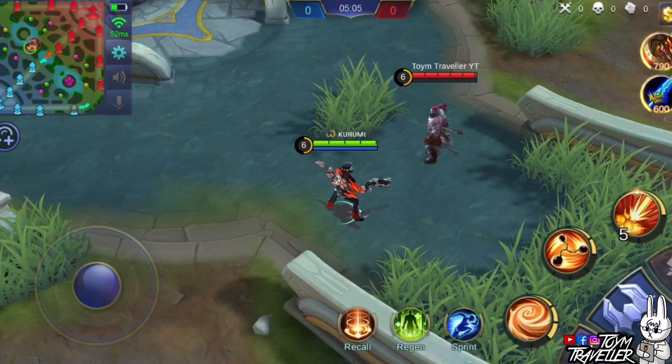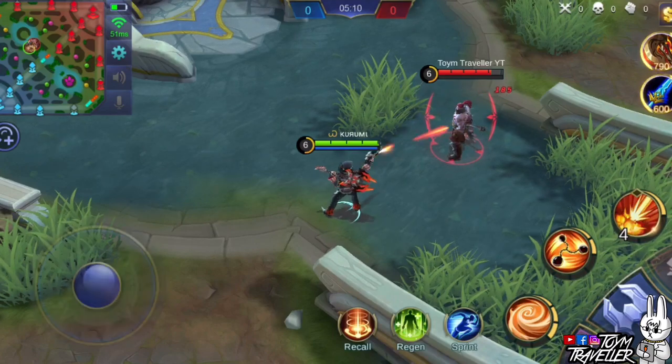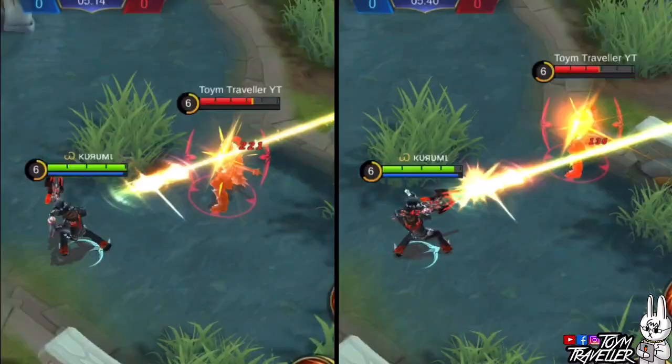Clint's passive skill is really explosive — the ability to deal a boosted basic attack in a line is very impactful. We experimented to check if it deals true damage or physical damage. On the left, the enemy had no physical defense items; on the right, the enemy had a physical defense item. We dealt less damage on the opponent with the defense item, confirming that Clint's passive deals physical damage and not true damage, unless the developers had the damage counter wrong.